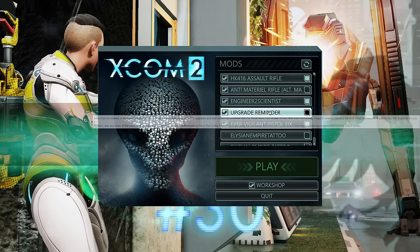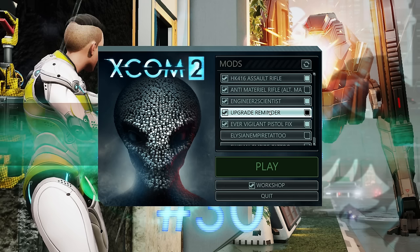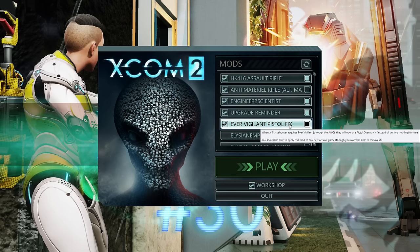Upgrade Reminder gives a little indicator in the squad screen if you haven't given someone a PCS or full weapon mods. The Ever Vigilant Pistol Fix allows you to use the Ever Vigilant perk with a sniper so they can use overwatch with their pistol on a double move — a niche case but a nice fix for something that's probably fixed in a patch at some point.